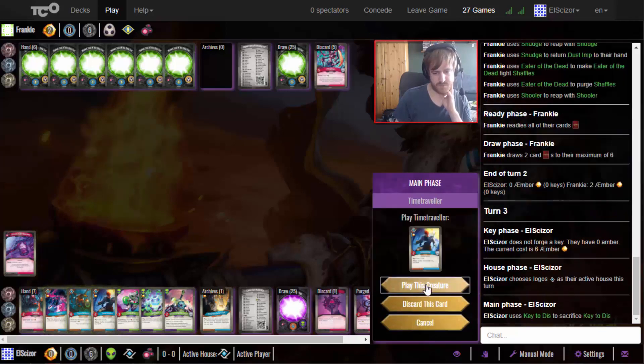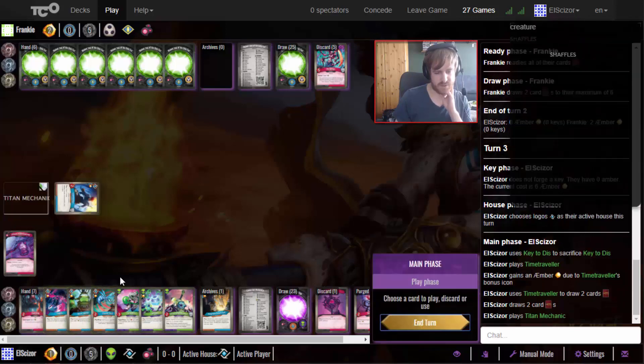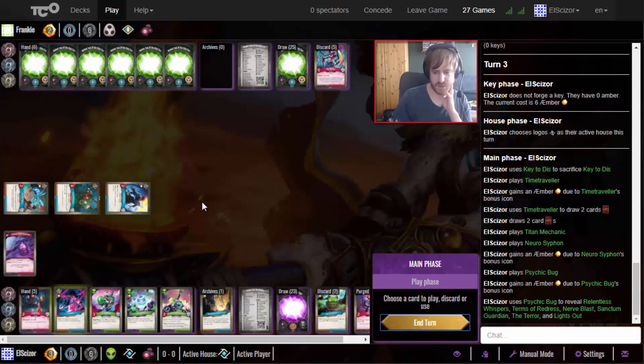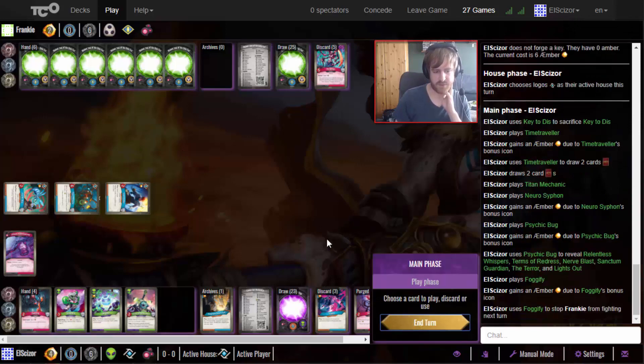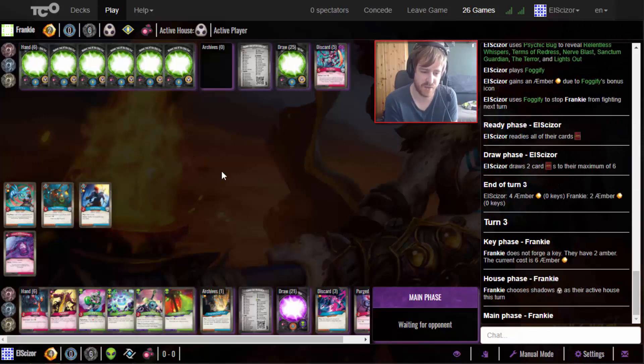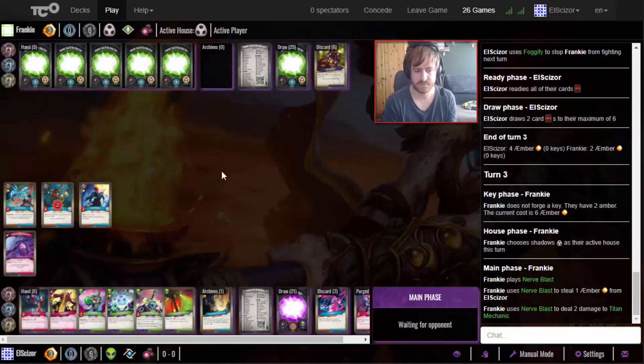Make the board go boom, put the Time Traveler on board, draw two cards. Sadly we draw the Marios System now but we will travel it to shuffle these cards back in the deck. Let's do the important scan - we see Land is Whispers, Nerfless, Sentient Guardian, Terror, Lights Out. We won't play Lights Out obviously because that will shuffle cards back into my hand. He goes Shadow so he has the Nerf Blast and Lights Out - he could Nerf Blast my stuff and then Lights Out my Titan Guardian.